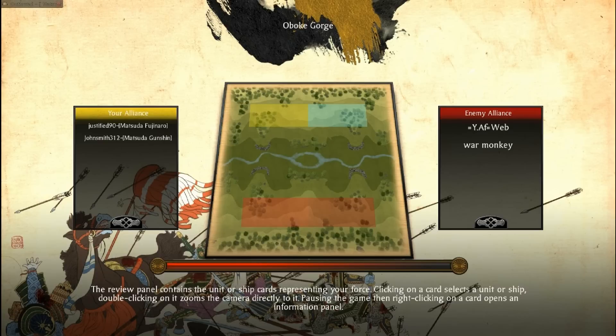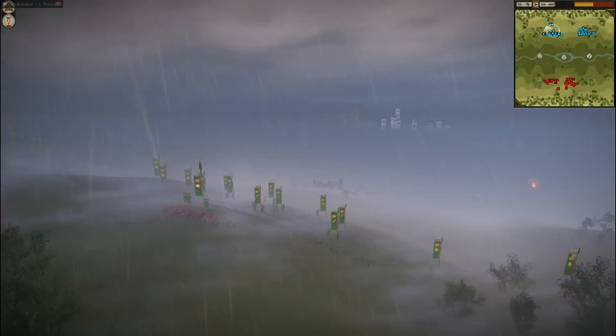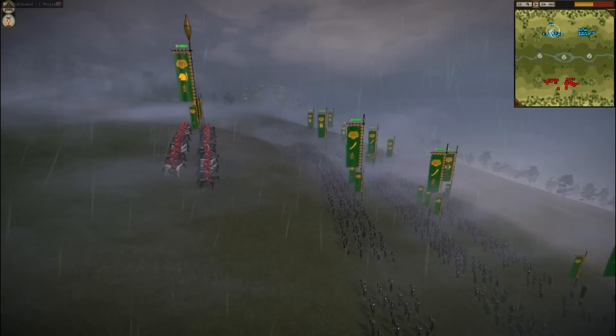Hello YouTube and welcome to this clan competition battle on the Iboki Gorge. Today I'm hosting Justified and John Smith's game against Webb and Warmonkey. Webb is from the YAF clan — not sure what that stands for. Iboki Gorge is quite an interesting map: both teams start on high ground and have to race down to this river choking point. This is going to be a battle in the rain with a lot of fog.